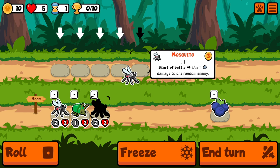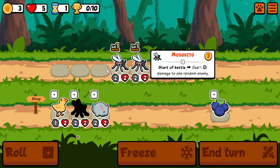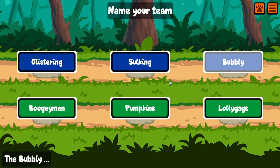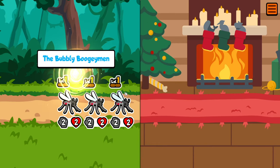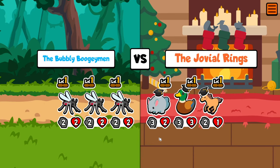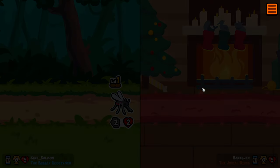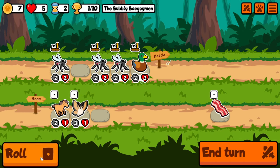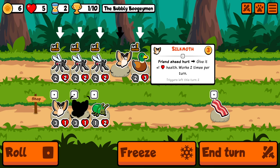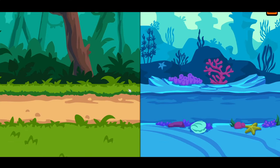Let's get this going. Getting a decent start with two or three mosquitoes. We'll go with the bubbly bogey man. Nice. There's a dub. If we could get pineapple onto these guys, that would be really good. So we'll have a level up for next turn.